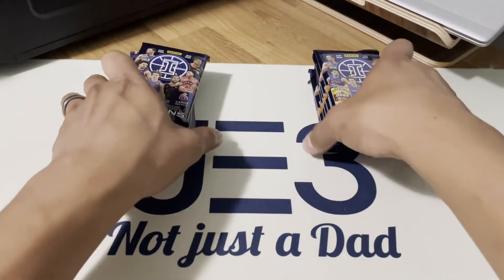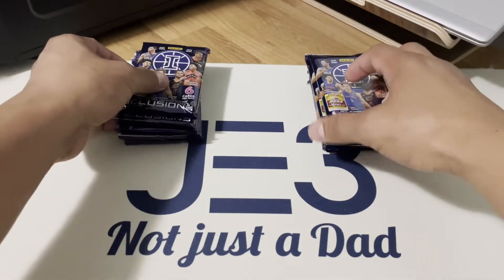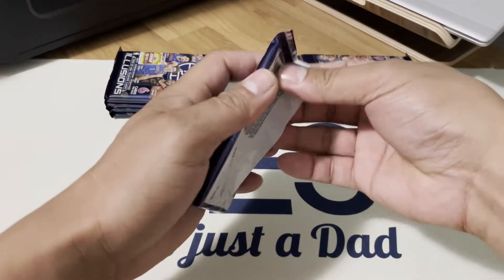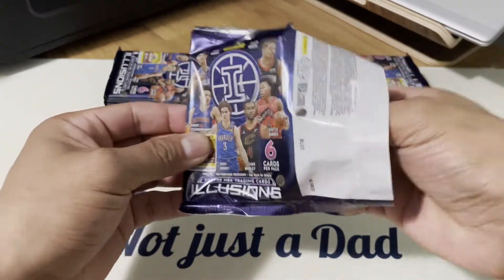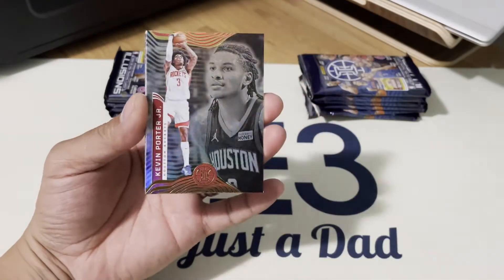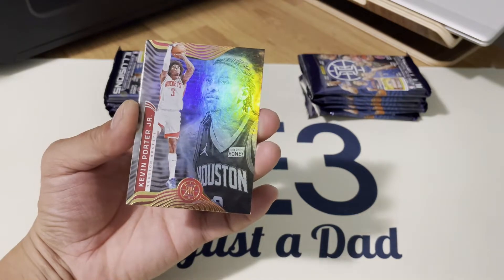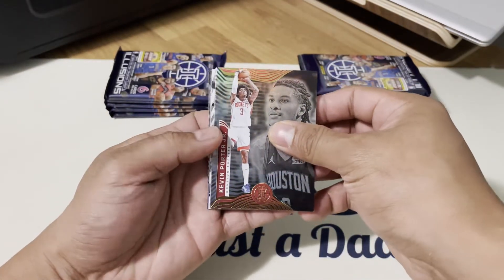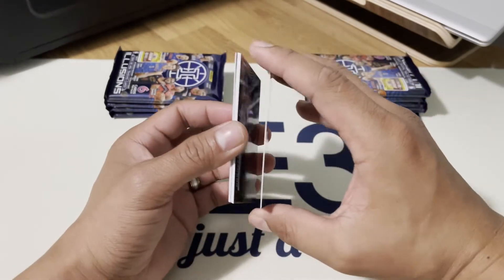This is my first time opening Illusion basketball, so bear with me guys. Let me know in the comments what you think about this product. There's the design — Kevin Porter Jr. from the Houston Rockets. I've got some color here, and here's the back of the card.